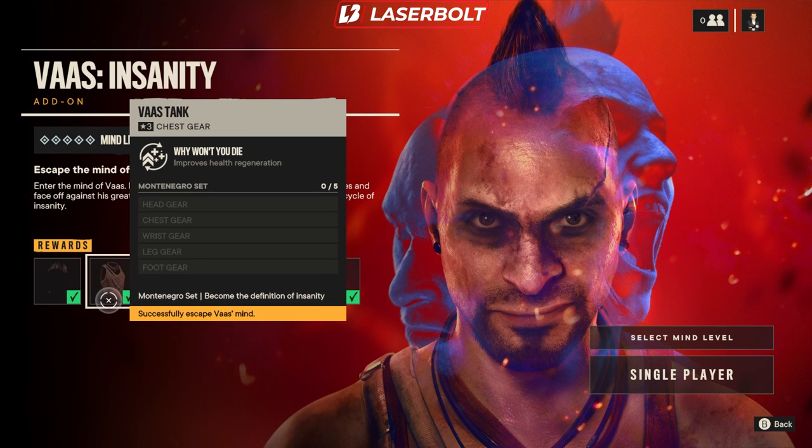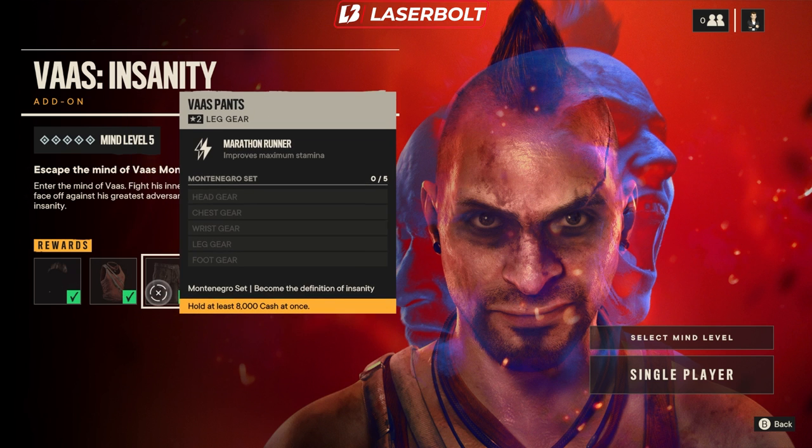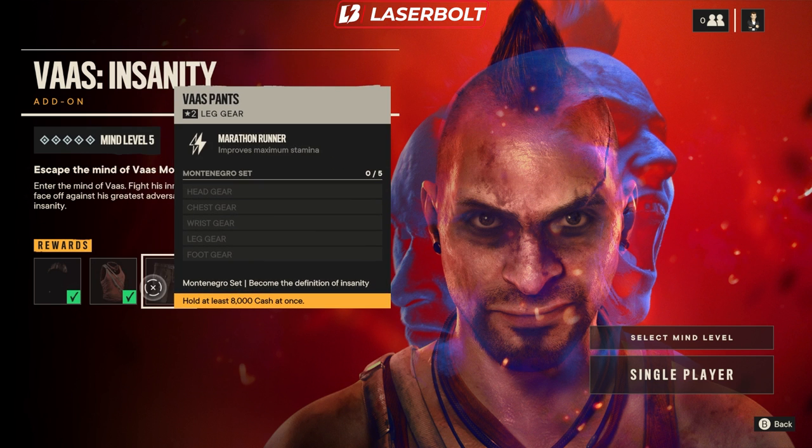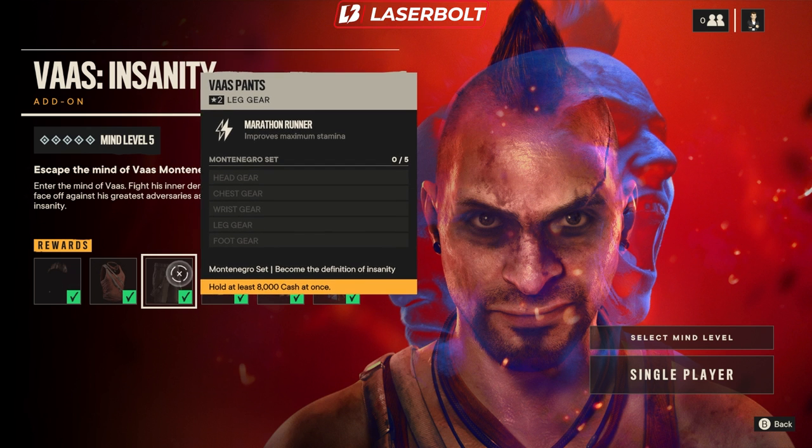We have the Voss tank shirt, which is pretty easy — all you have to do is escape the mind, basically just complete the DLC and you're done. You get the shirt, which improves your health regeneration. Then we also have the pants, which improve your maximum stamina so you'll be able to recharge really quickly. That's another easy one — you just need to hold 8,000 cash at once to unlock that.